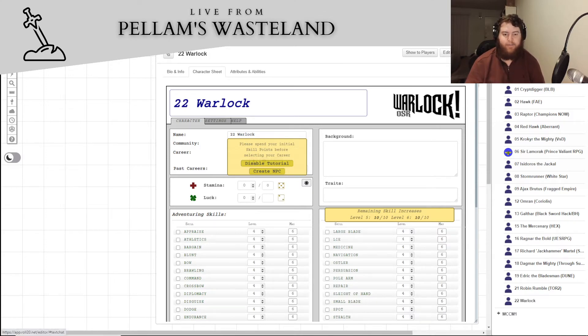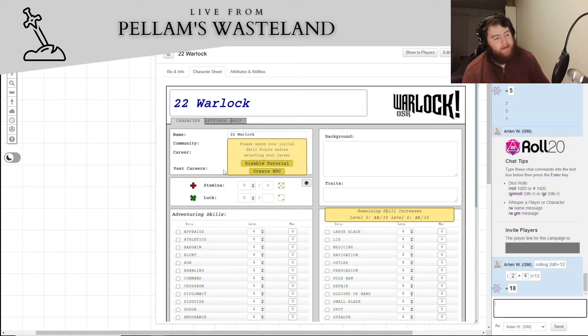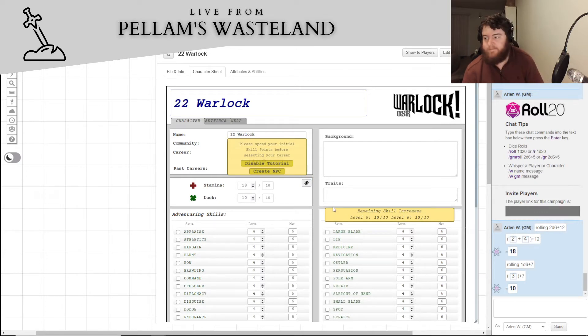Characters are going to start as not super human. For stamina we roll 2d6 plus 12 — our base stamina is 18 and we start off with full stamina. For luck we roll 1d6 plus 7, getting a 10. Not great, but okay — not horrible by any means.